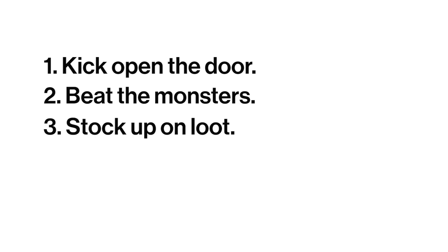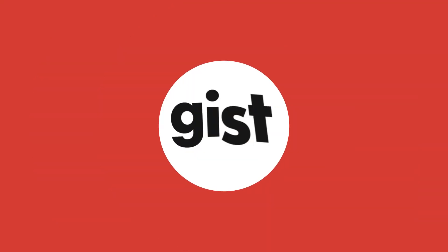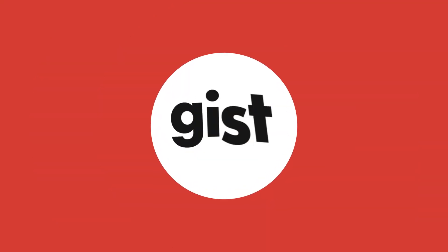So to recap: kick open the door, beat the monsters, stock up on swag and get to level 10 before your friends do. That's the gist of Munchkin Adventure Time Edition. Visit bestplay.co for more.